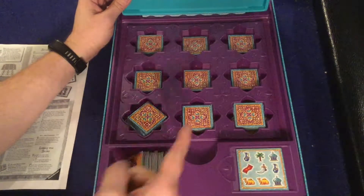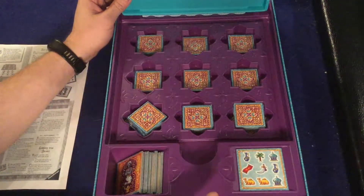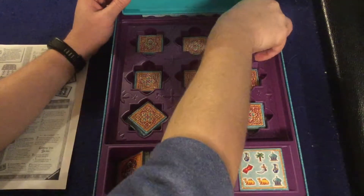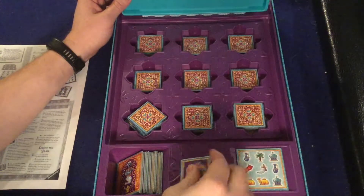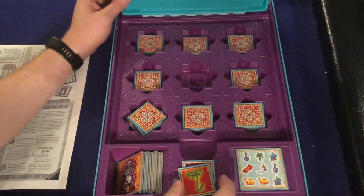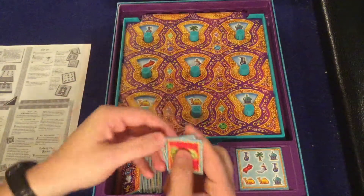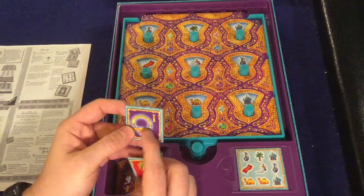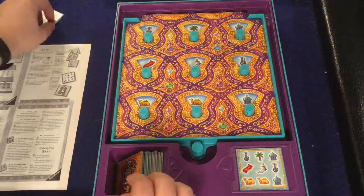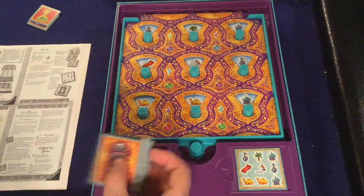Now it becomes a pure press-your-luck game where you're going to draw one tile at a time until you either stop or you draw a red snake. So we got ourselves one point - put it right there. Oh, it's a snake - so that stinks. Close it up, you get none of the points. That one point you had earned is now gone, and both of these get discarded.